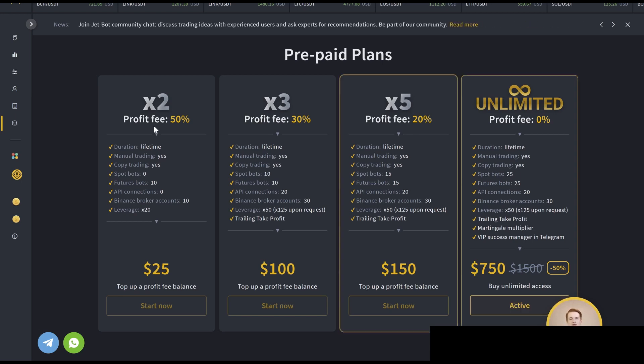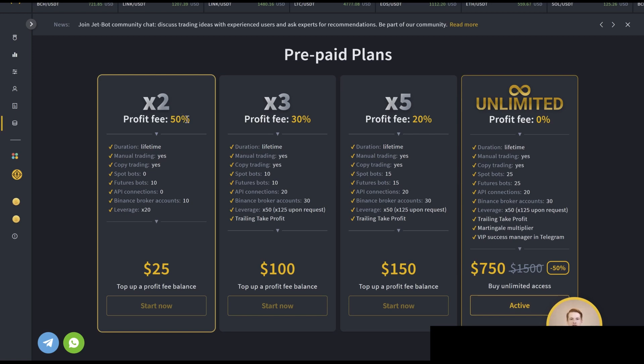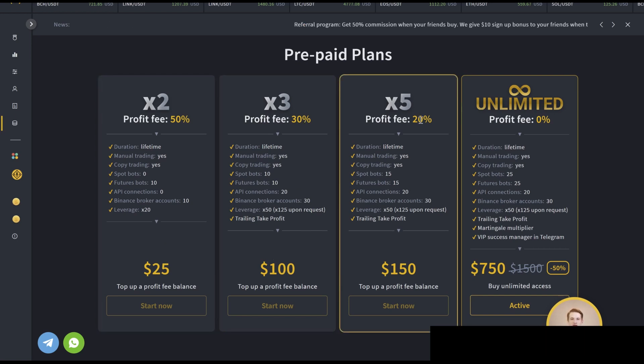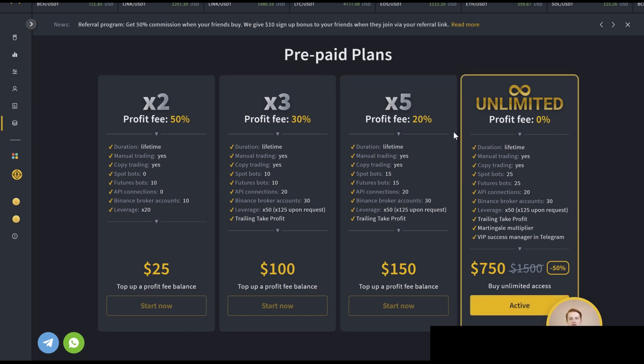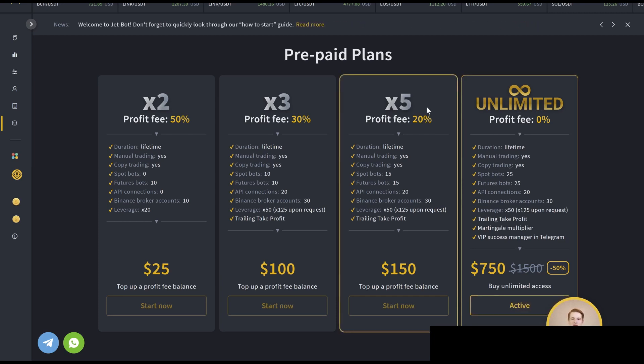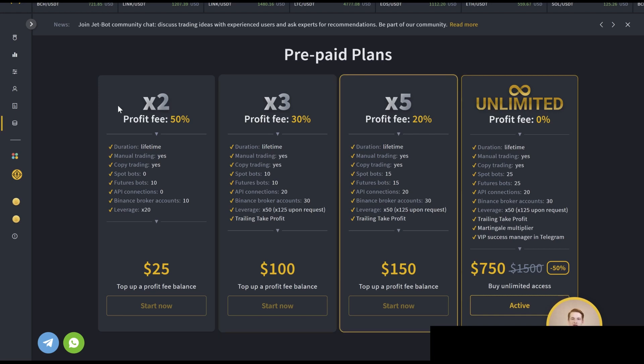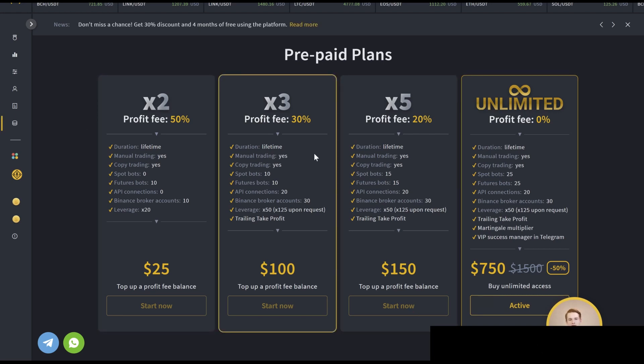The 2x plan has a 50% profit fee and costs $25 to start. There's a $100 option with 30% profit fee, $150 for 20%, or an unlimited plan for zero percent. The best choices are either the unlimited at zero percent or the 20% profit fee for $150. I ran the numbers — the break-even is if you're expecting to make over $3,000 in profit, then the unlimited is for you. If not, just stick with the 20% plan.